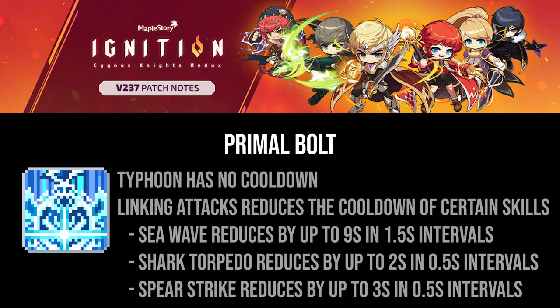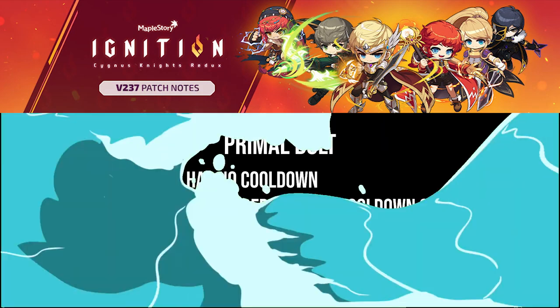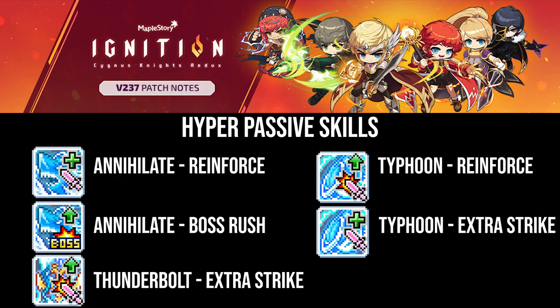In addition to what I've mentioned, Typhoon will not have a cooldown during the active time, and when you're linking attacks you can reduce the cooldown of certain skills such as Sea Wave, Shark Torpedo, and Lightning God's Spear Strike. Due to the relevancy of Primal Bolt and, by extension, Typhoon, our hyperpassives have changed.